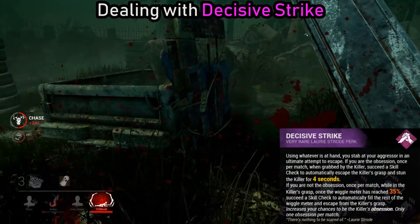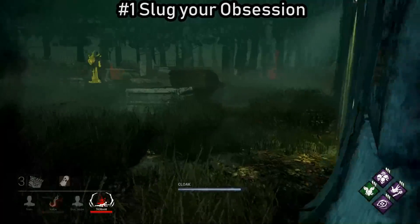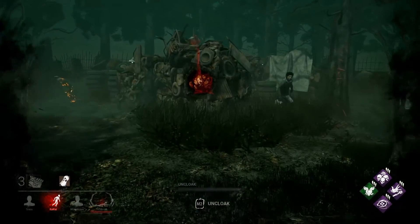The next perk we're going over is Decisive Strike, and the first tip is to just slug your obsession. Do not pick them up during the game — just go for other survivors and handle them last.